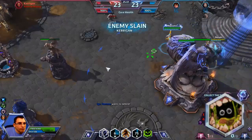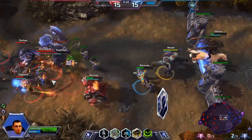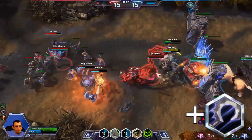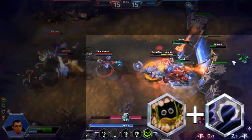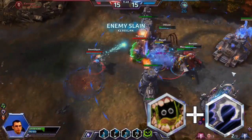I'd like to discuss some of the combos that you should be learning with Stitches. The easiest one is simply Q, then R. As you can see in this clip, I grab a hero with a hook, then have a snack. I want to vomit them back behind my wall so they cannot escape. Most heroes cannot leap back over the wall, so it's usually a free kill.